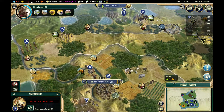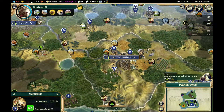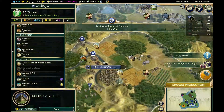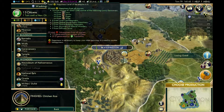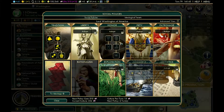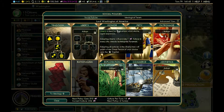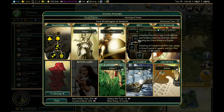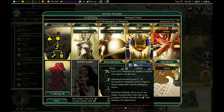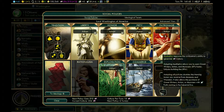I'm actually going to start on a road between New York and Washington. We built Chichen Itza — that brings us up, though not to really great happiness. I could build the Oracle, but I don't really see a reason to. I need to finish the Tradition policy tree first. None of these other policy trees really appeal to me right now — Commerce would be okay, Exploration isn't useful because I've only got one coastal city, and Aesthetics isn't great unless you're going for a culture victory.